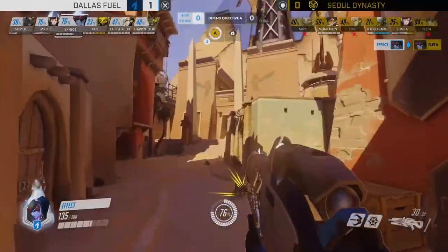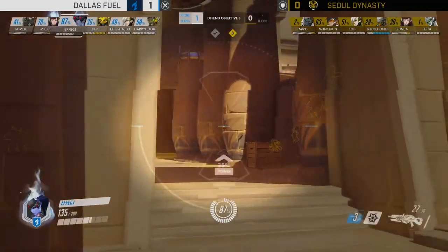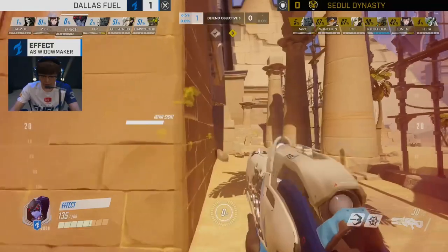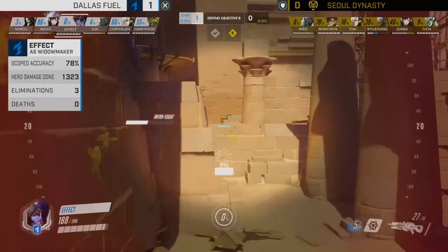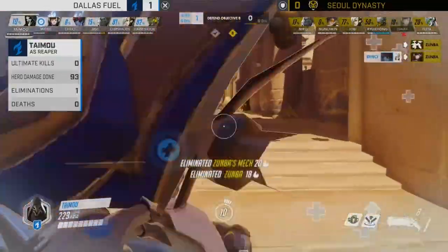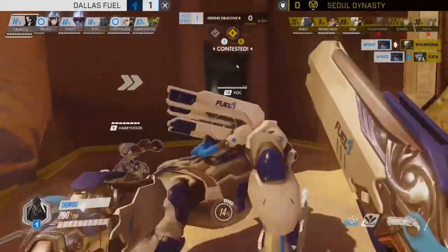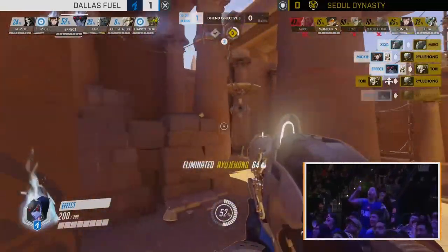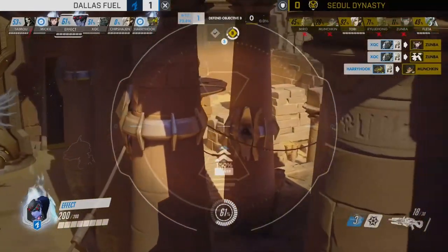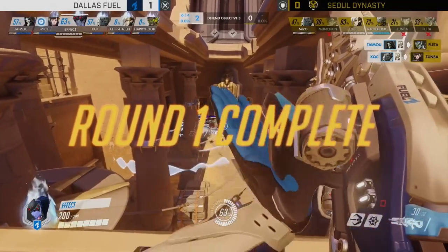This is setting up a really powerful snowball for Dallas Fuel. Beautiful snipe from Effect — blink and you miss it — Flader was there for a split second and Effect just turns and nails the headshot. Taimu swaps off the Roadhog onto the Reaper, which is very typical for second point on Temple of Anubis — get Reaper on the point and he's very difficult to remove. Zumba gets baited in on the high bridge and hunted down instantly, which frees Effect massively for this next point.